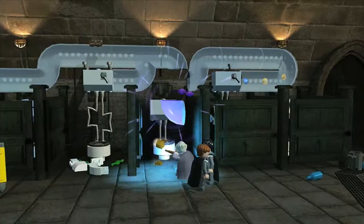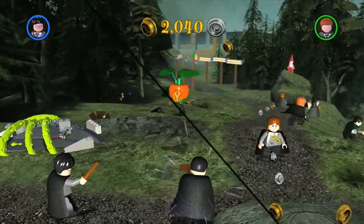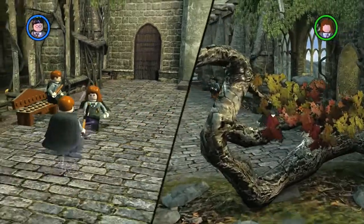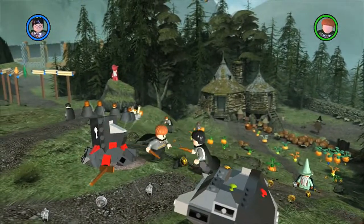The cooperative play in previous Lego games has always been a really key element, and with Lego Harry Potter it's no different. We allow you to separate away from each other now, so it goes into a split-screen mode, so you're not always tied to the same area. You can go off and explore and do your own thing to an extent, but then when you all come back together, it goes back to full screen again.